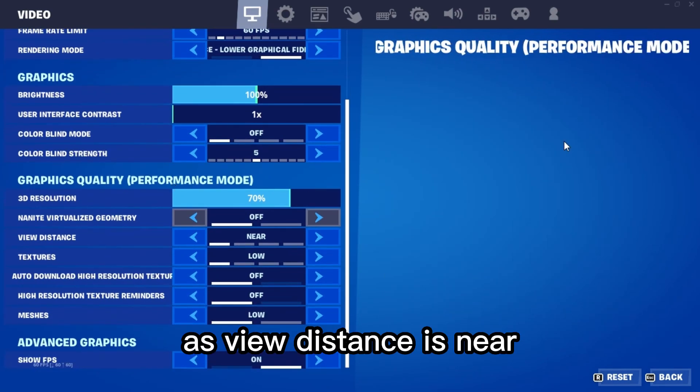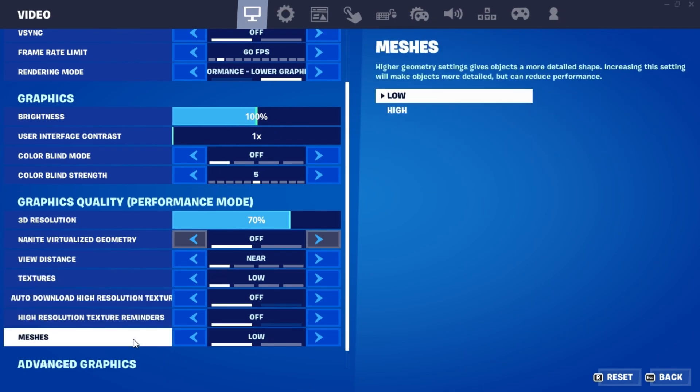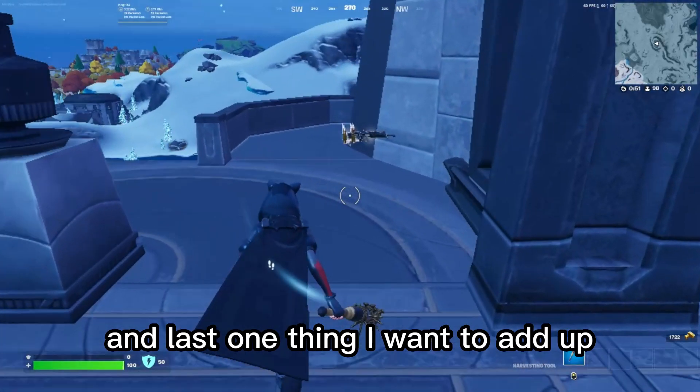Everything else is set as low as possible — view distance is near, textures are low, everything is as low as possible. If you use these settings, I think you will get smooth gameplay as I do every day.